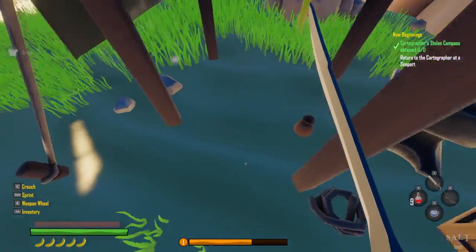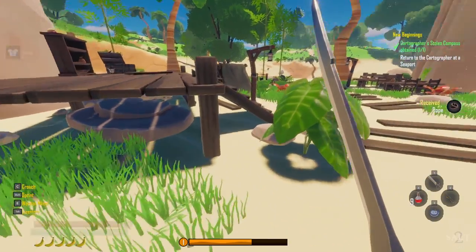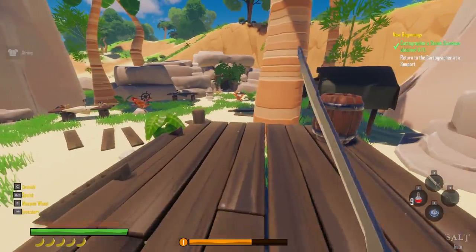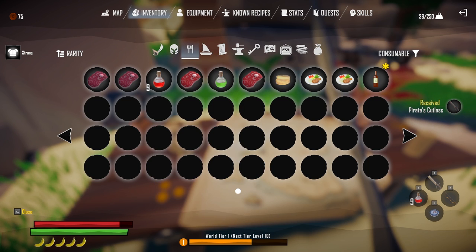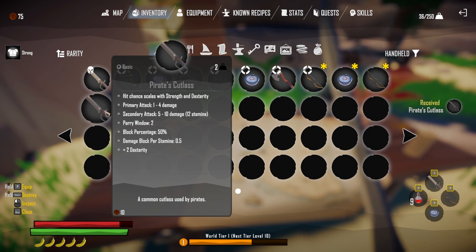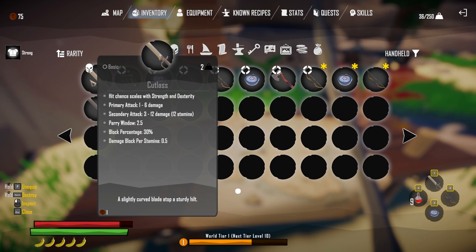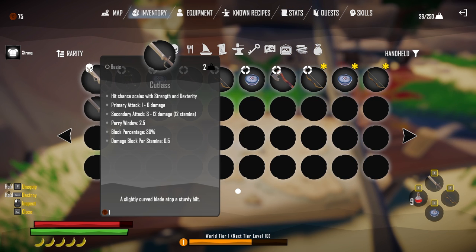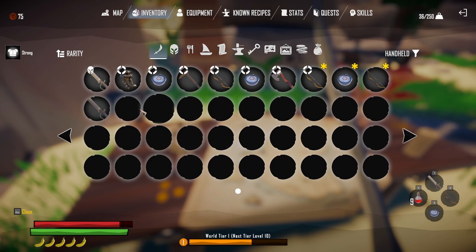I killed them over and over and they never dropped any guns. I was like at least drop broken guns — maybe you broke it in the firefight, that makes sense — but they weren't dropping anything. Loot the cutlass — is that better than what I have? My current cutlass does more damage but this one has a better block percentage and comes with two dexterity. I really like that two dexterity but I'll stick with the one I have for the damage.